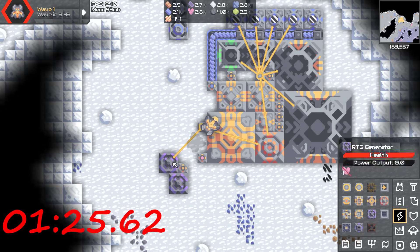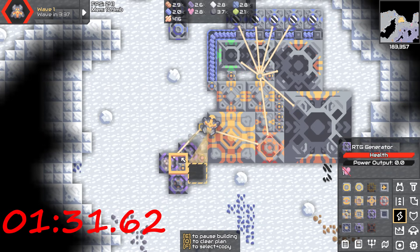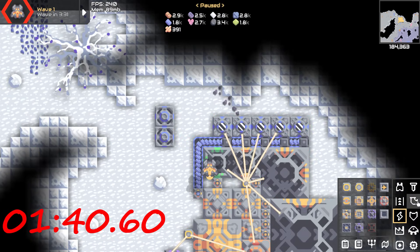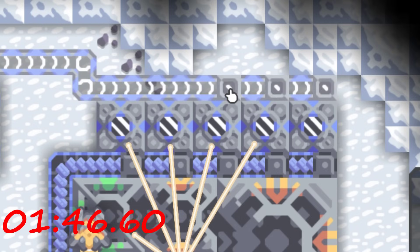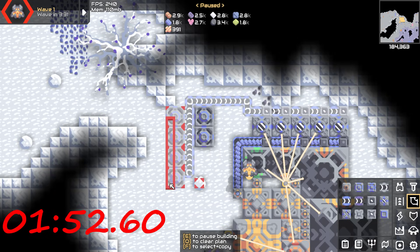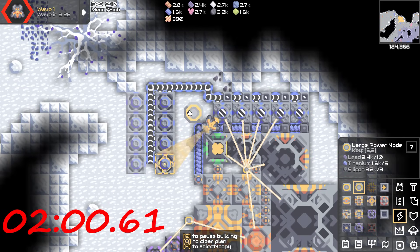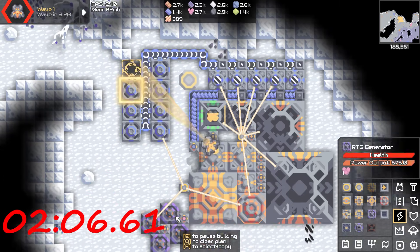Cancel those. Build this, build that. I don't think this is going to be enough — I'm going to have to build some more. Actually, it is enough. We're not building anymore. Bam. Now, water. Oh dude, this is not looking good for me already. Let's just get my drone to build all this garbage first and then we can plug everything in. There we go. We definitely don't have enough power now, so let's get that sorted.